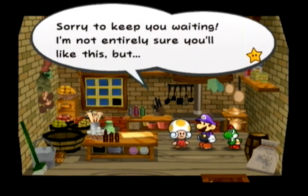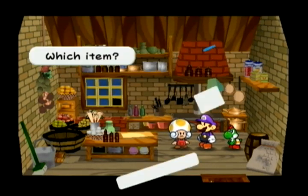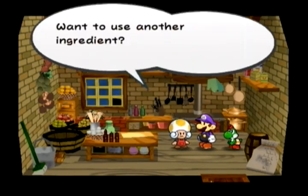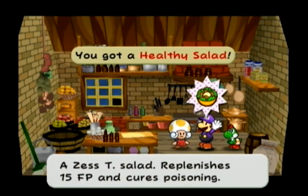Koopa Bun — basically the same as the Healthy Salad except it doesn't cure poisoning. Two free items though: Keel Mango and Turtley Leaf. The Shroom Steak is made from a Mushroom and Life Shroom — you can take that Shroom Steak with a Healthy Salad and get an even better item.